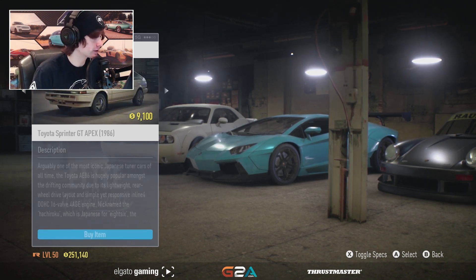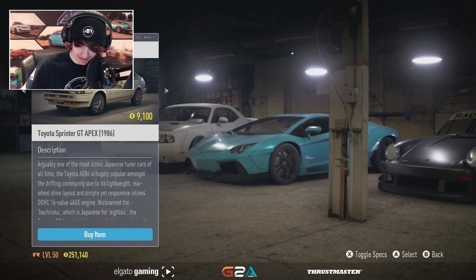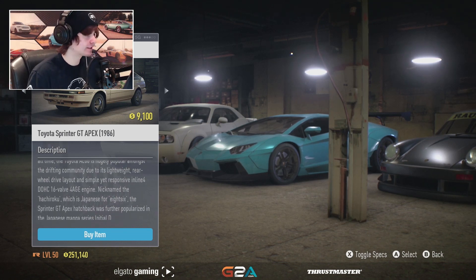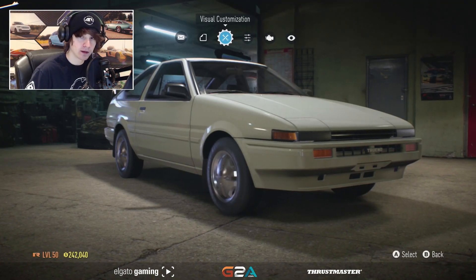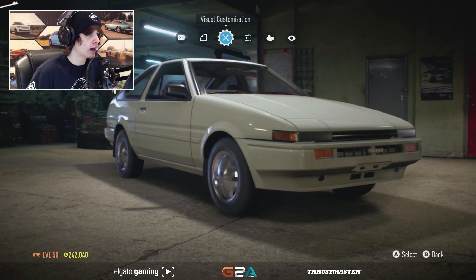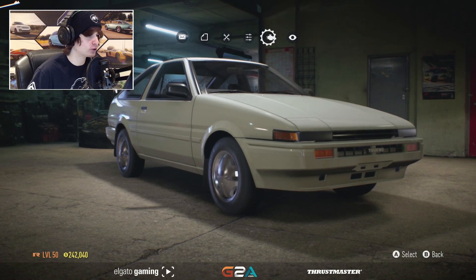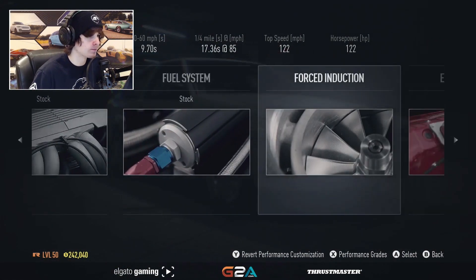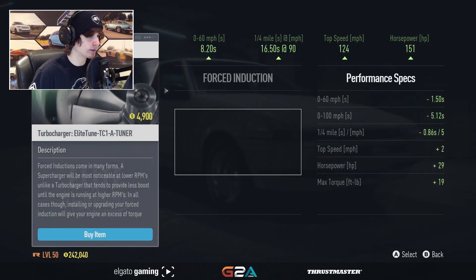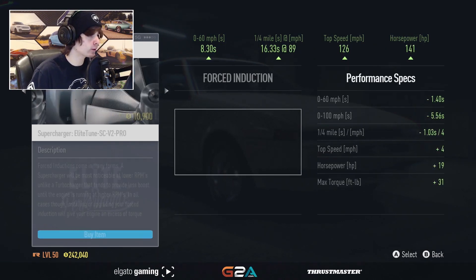Let's find this A86. It's only $9,000, so we have $65,000 to basically spend on this thing. Last time I did this, I learned that I should not waste all of my money on visual mods. I'm going to do the performance stuff first, so I can save my money and do things smarter than I was before.